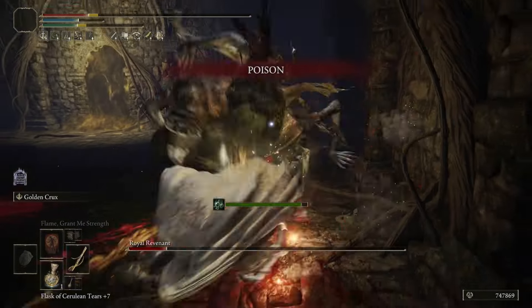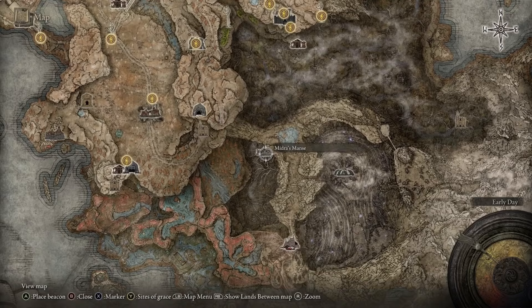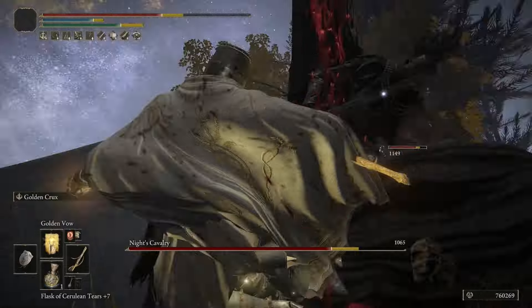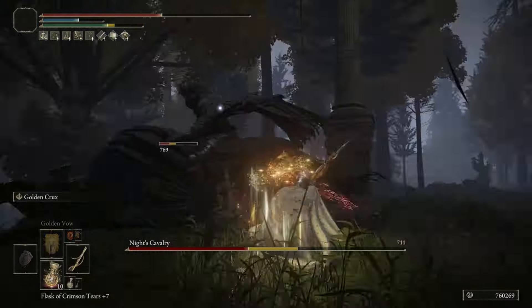In order to pick up this weapon, you're going to have to venture deep into the DLC into the Abyssal Woods and head down to this location on the map: Medra's Mance. After you defeat the boss there, the remembrance you gather from him can be turned in at Roundtable Hold, allowing you to get the Great Sword of Damnation.